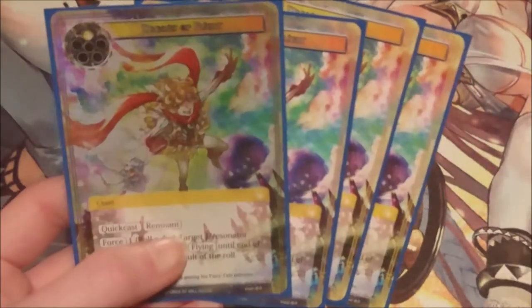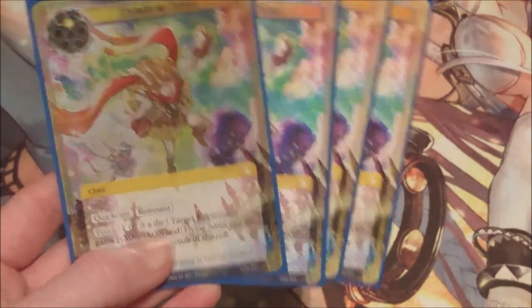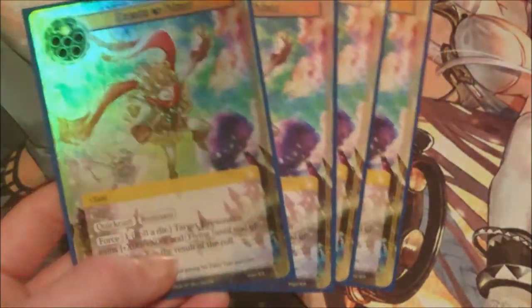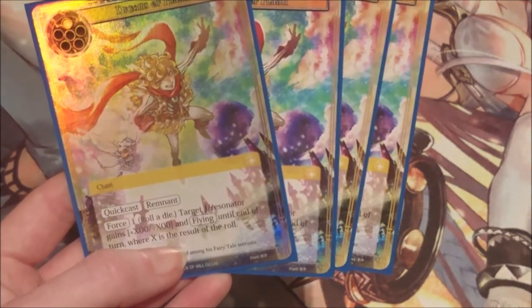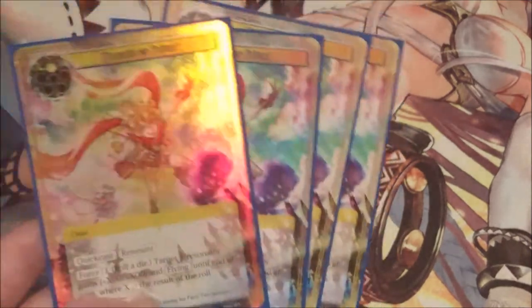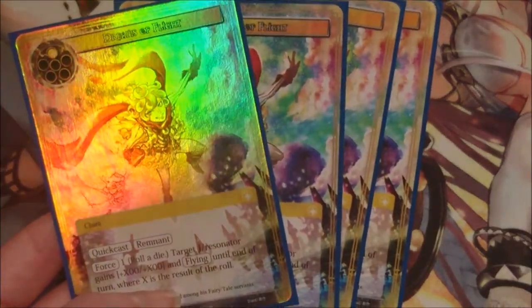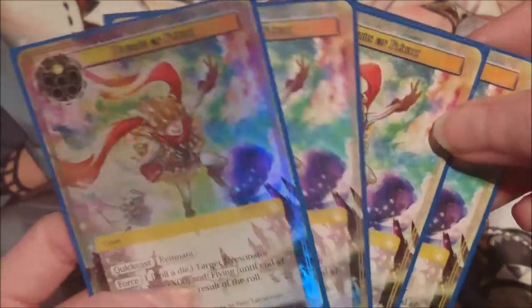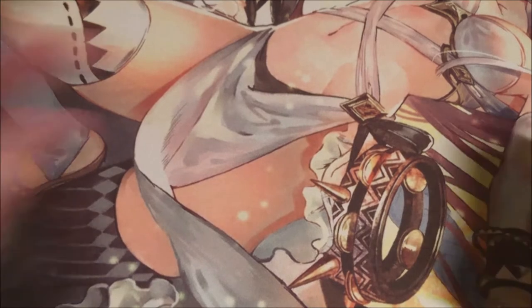We have four copies of Dreams of Flight — a one-cost quick cast that also comes with remnant, so technically we can play this card up to eight times in a game if we draw all four and use the remnant. We force for one: roll a die and the target J-ruler or resonator gains X/100 and flying until end of turn where X is the result of the roll. This is one of the main ways we give our resonators flying, since barely any of them have flying naturally. It's also fun to remnant it multiple times in one game.